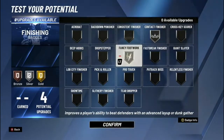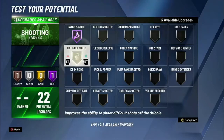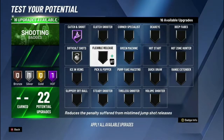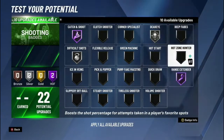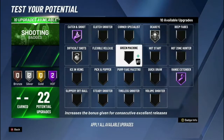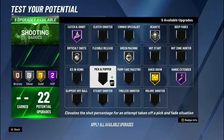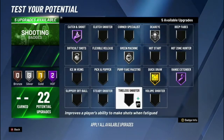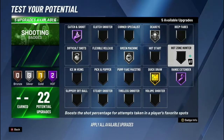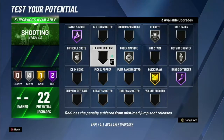For shooting, catch and shoot on Hall of Fame of course, difficult shots on silver for now, dead eye on silver, range extender on Hall of Fame. Put green machine on silver for now, quick draw on gold or silver — your choice. Hot zone hunter on silver.